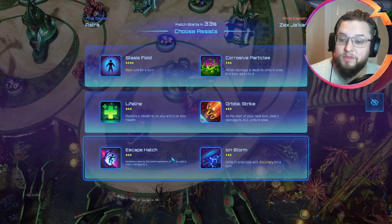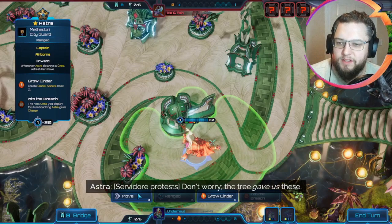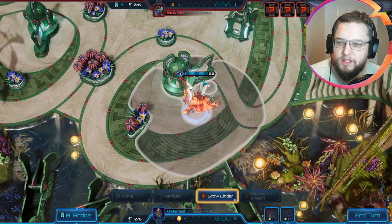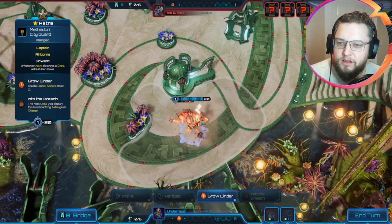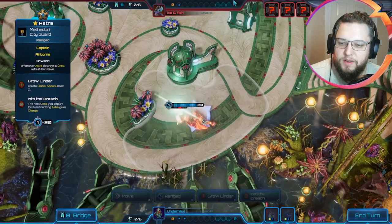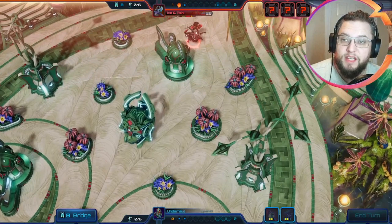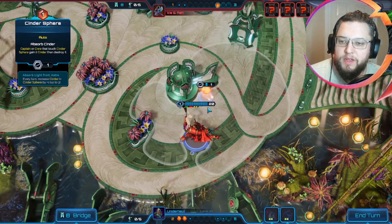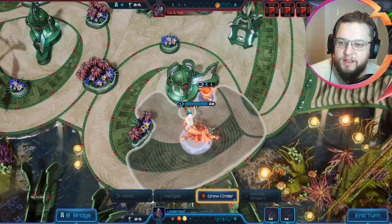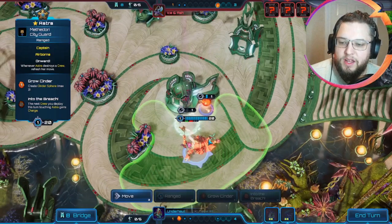Escape Hatch and Ionstorm seems great for us — Ionstorm keeps us alive a little bit longer. We're against Ice and Ash; interesting name, I've never heard of them. So we'll grow some cinder here — I might even just move slightly further back and grow the cinder there, just keep this as safe as possible. Having Escape Hatch is really good for us here. It's kind of awkward that we've not been going second because second would actually be great for us. They didn't play a one drop so there's very little chance we lose one or both of these.